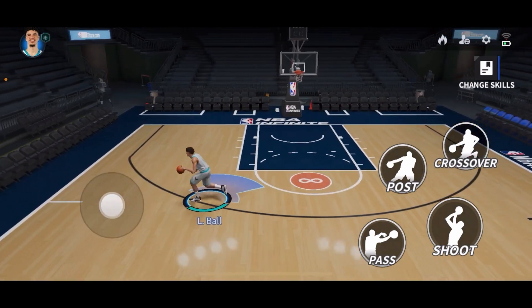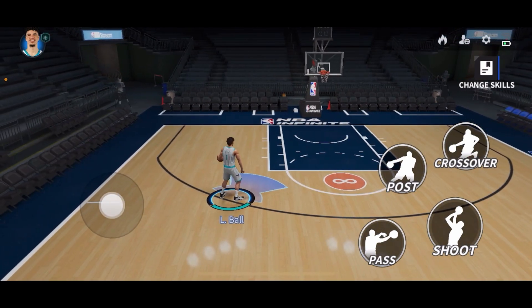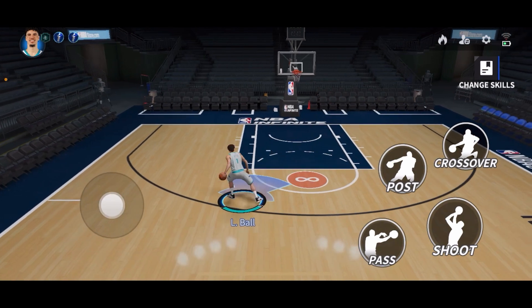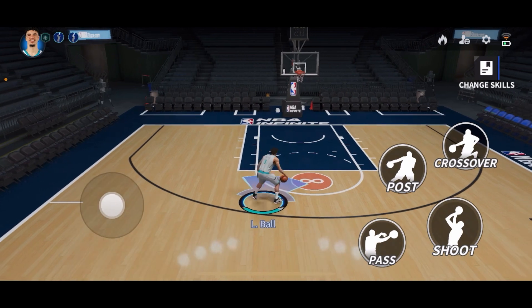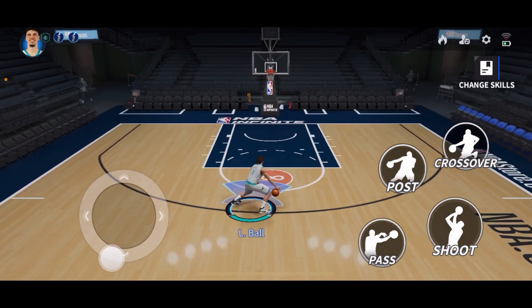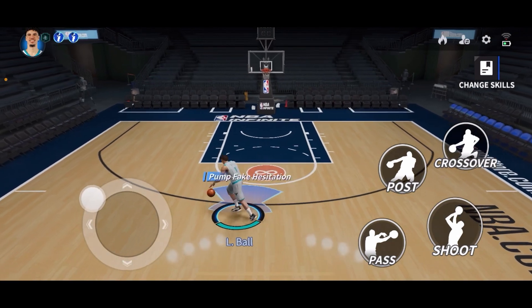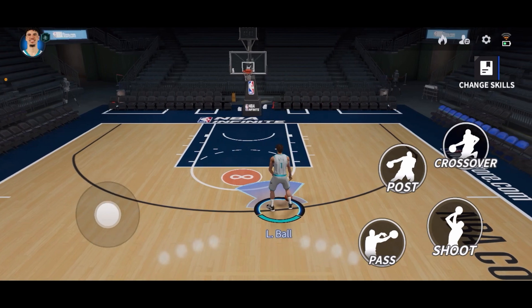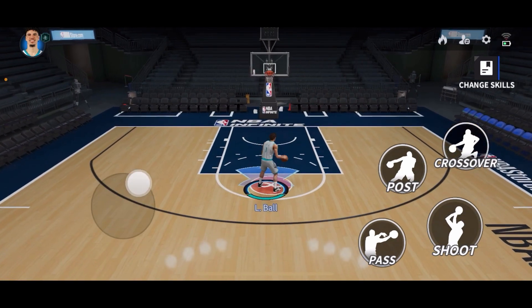Another thing to note is that you can get ankle breakers with this. Some people like to go into an off-ball phase one dribble, and if you have the nimble crossover it's going to look a certain way — different players have different dribble animations — and then they'll go into one of these moves. A lot of the time they get ankle snatches with those, especially against people who like to use their defend button.